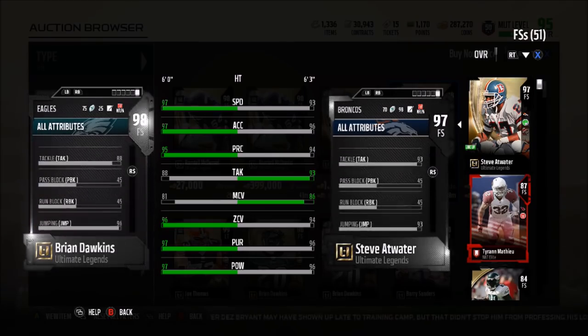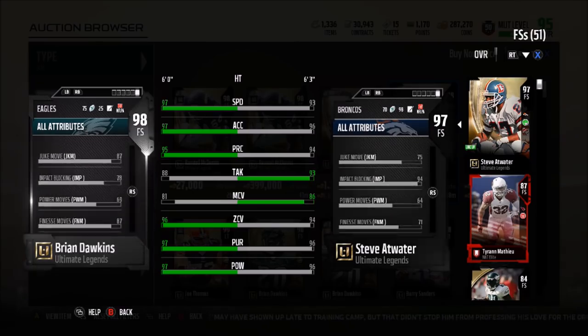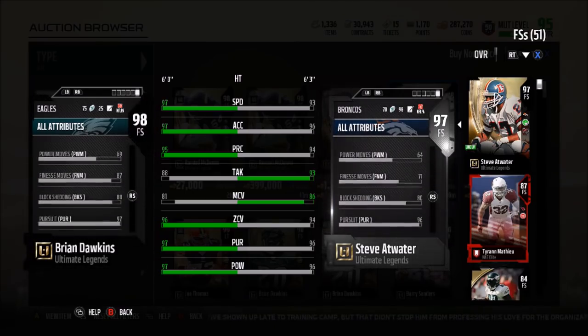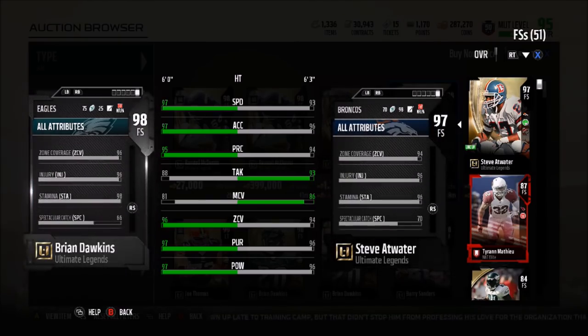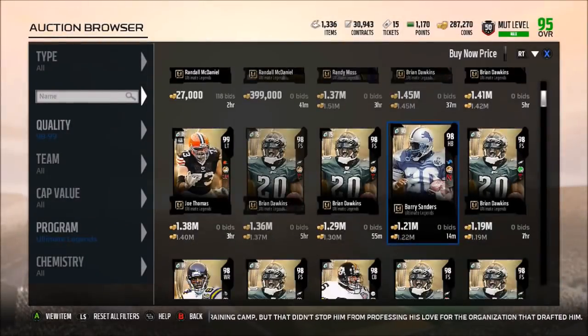He also has a catching of 81 which is better than Steve Atwater — Atwater is a goon. 96 jumping, a block shedding of 88 which is better than Steve Atwater, and a stamina of 98 which is also better than Steve Atwater. So an absolute goon of a card if you ask me.